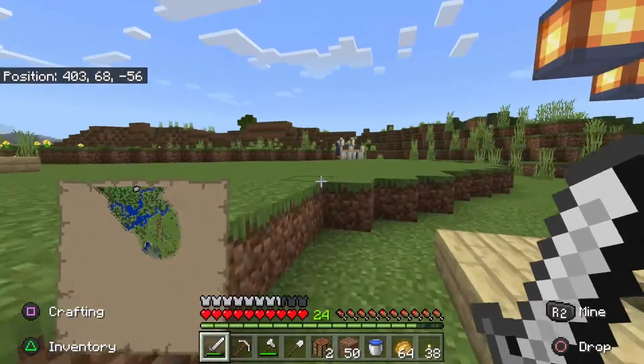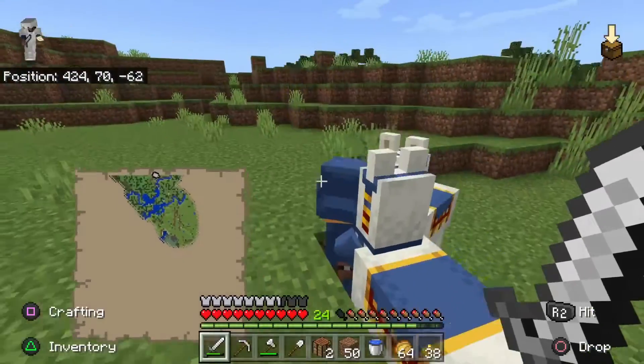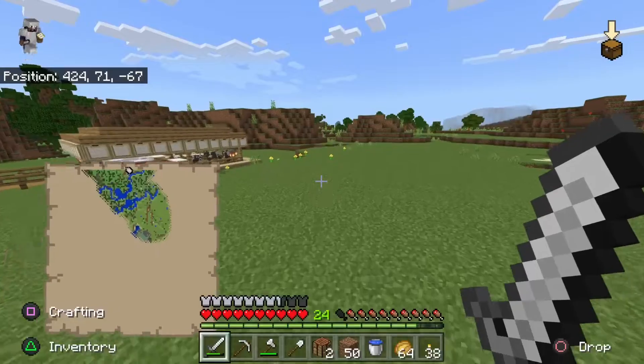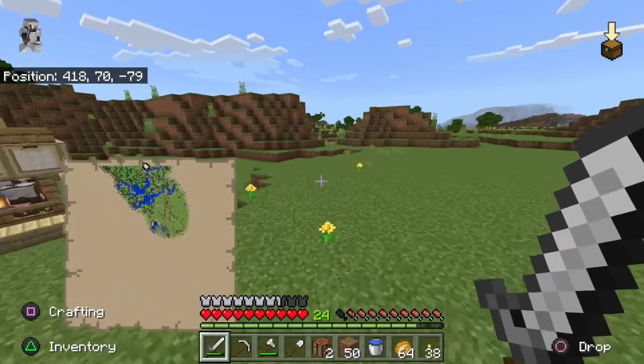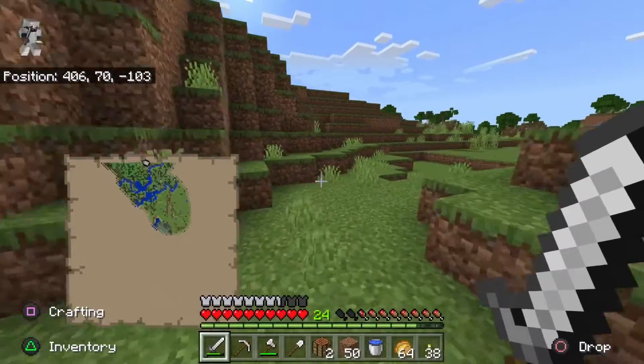It looks like we got a visitor over here. We got Gerald, we got Jeremiah, and Jeremy. I mean, I'm cool with them, they can stay here. But let's go and check out this village, and that's over in this way.